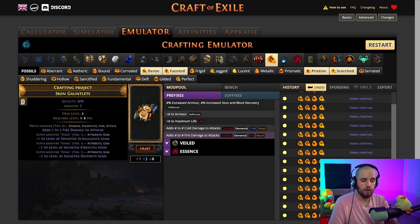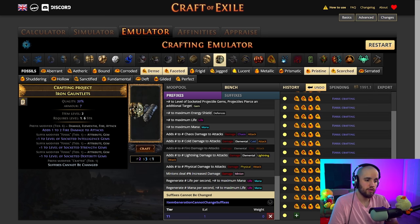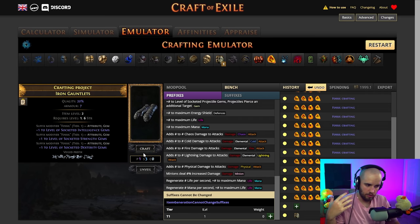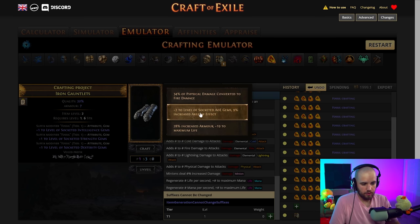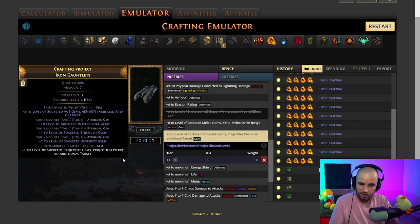Once you get to this point, we're going to hit it with a bench craft — suffixes cannot be changed — and then hit it with a veiled chaos orb. We're looking for either plus two to level of socketed projectile gems or plus two to level of socketed AoE gems. This is the main thing that's going to determine the cost of these gloves. If you get it in one try, the gloves are like 3 exalt — very, very cheap. You can get unlucky and it might take two or three tries. You hit it with the veiled chaos orb, unveil, and if you don't get it, craft suffixes cannot be changed again and hit it with another veiled chaos orb. Then once we get plus two to level of socketed AoE gems, we craft on whichever one we did not get, and the gloves are finished.